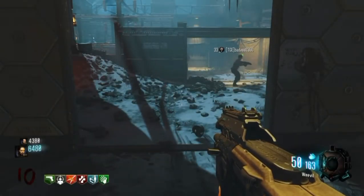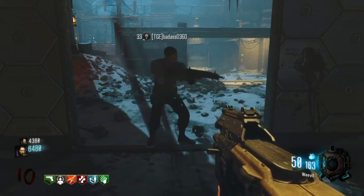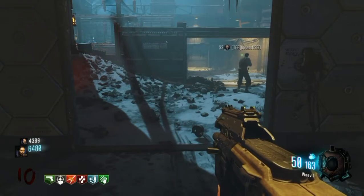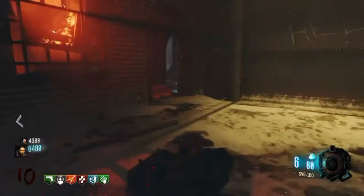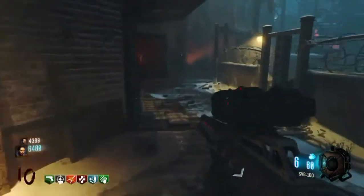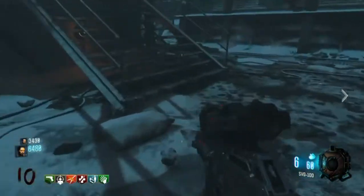Hey guys, Broheen here from the Gamers Emporium channel bringing you another Black Ops 3 The Giant Zombies Map tutorial. This one is going to be all about the Annihilator Pistol — the same pistol you get as the special weapon in multiplayer, and it pretty much rocks the socks off any zombie you shoot. It's a one hit, one kill thing. So let's jump right into it.